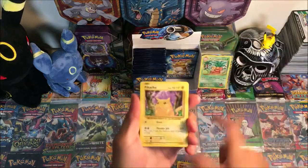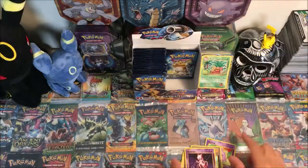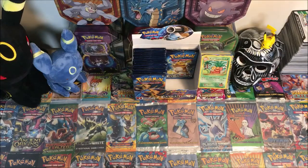We got Diglett, Poliwag, Pikachu, Ponyta, Nidoran, Test Ropes, Hint, Koffing, Maintenance, reverse Seel, and a Mewtwo regular rare. It looks as though we have three packs left of the first half of this video.